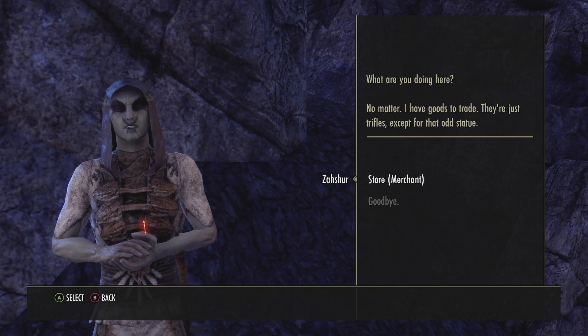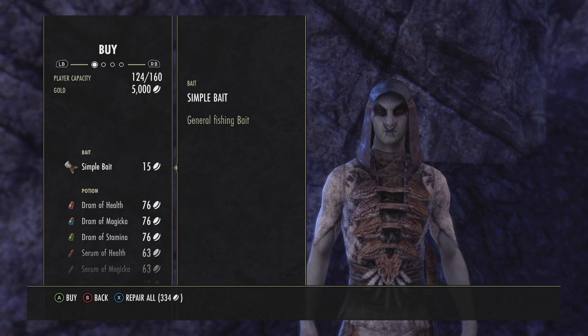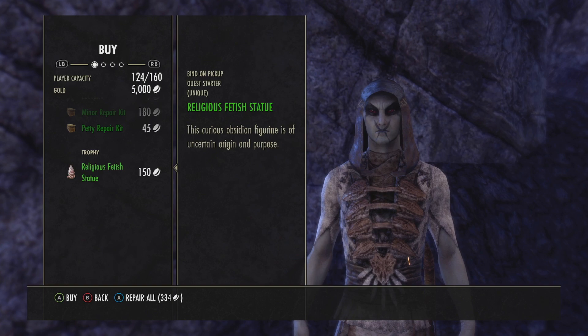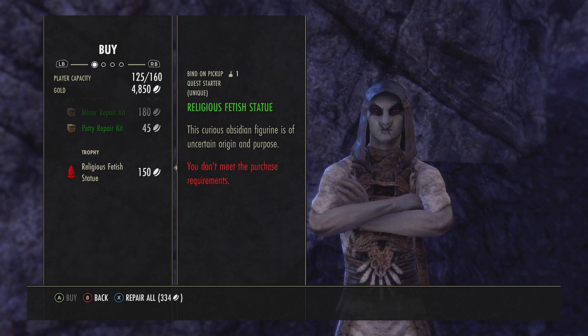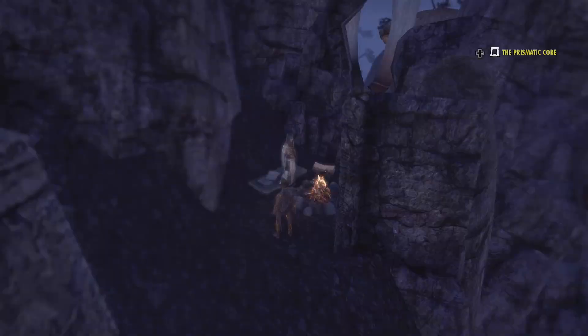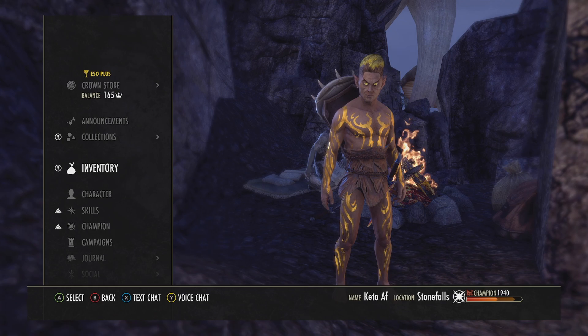He says 'No matter, I have goods to trade — their trifles, except for that odd statue.' So he's telling you it's just normal stuff, everything's kosher. But then: 'Religious fetish statue — do you dare buy it?' I do dare. It says I don't meet the purchase requirements — that's because I don't have any money, because I already bought it. So it's a quest starter and it's bind on pickup.